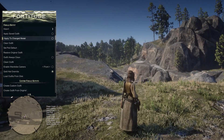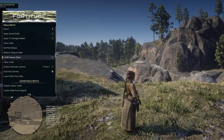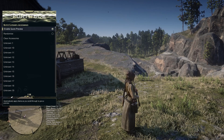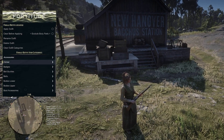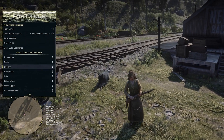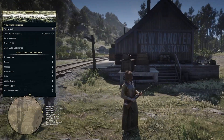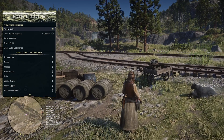Down here in the outfit section, we actually don't have any saved outfits here. You can do your gold hat override options. You have armor randomize — it doesn't look like it's actually changing anything. I have to hit apply outfit — ah, that's what I was doing wrong. Now you can see it changing. I did not have the apply outfit option enabled, and now I have one that's constantly changing.